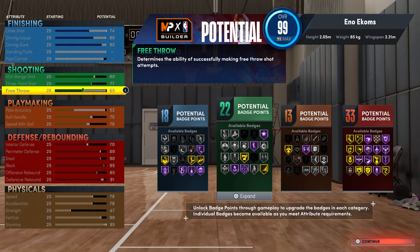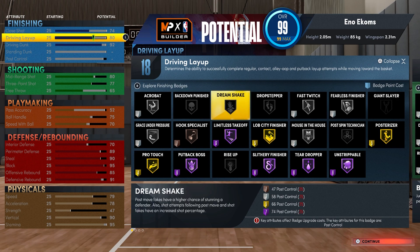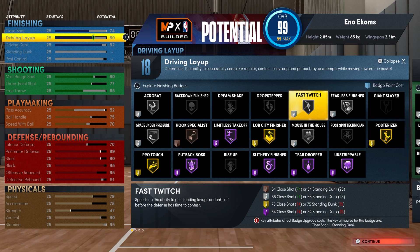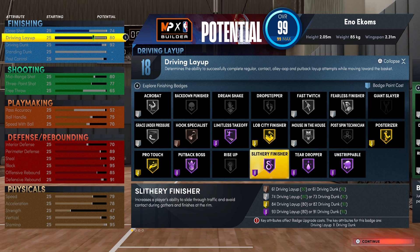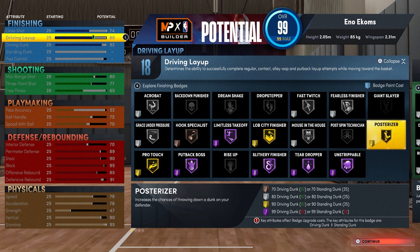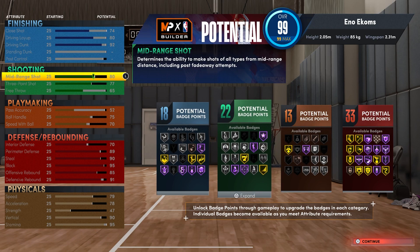If you've been playing since the beginning you get 6 extra badges; if not, you still get 4 extra. Use it how you want. I'm going to put 4 into finishing. I get Fast Twist Silver if I want. Limitless Takeoff Hall of Fame — that's 6. Slithery Finisher Hall of Fame — another 6, that's 12. Posterizer 5 — 17. Then Lob City Finisher Gold — that's 22. So that's the number I want to hit. You could probably move that Lob City to other stuff.